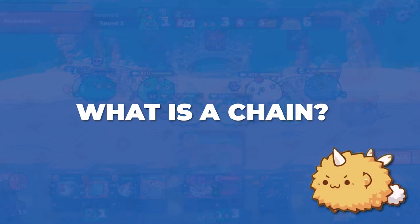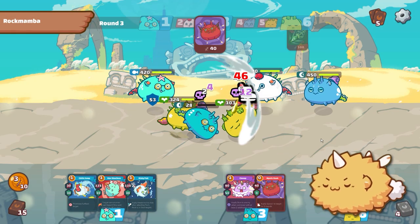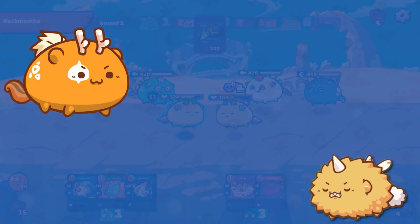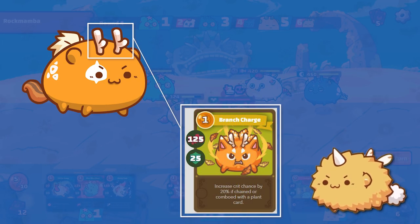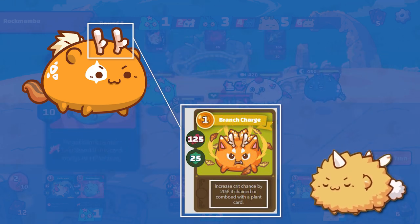Now, we move on to chain, or chaining attacks. A chain is when a combo is performed across more than one Axie. Let's look at an example. You have a beast that has a skill called Branch Charge. Branch Charge has an increased crit chance when comboed with a plant card.